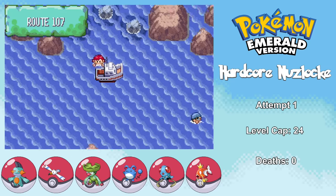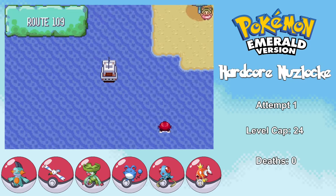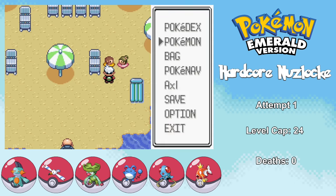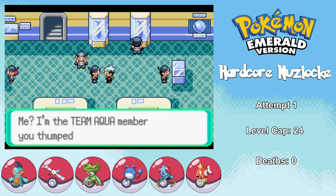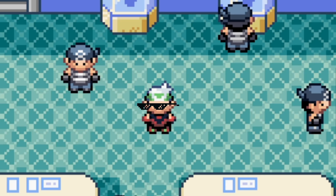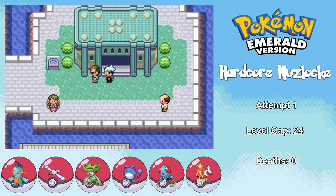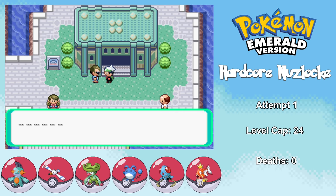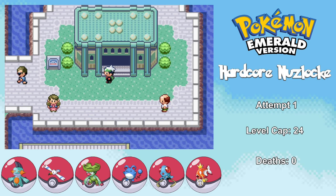After my awesome victory, I get to enjoy some sweet uninterrupted maritime bliss. I then find a little girl who gives me the Soft Sand item, which goes really well with my new Mud Shot. I run into that same Team Aqua Grunt who gives me the TM for Thief, and then Scott tells me his phone just got stolen by an Aqua Grunt. Guess he can't ruin our reputation on the internet anymore.